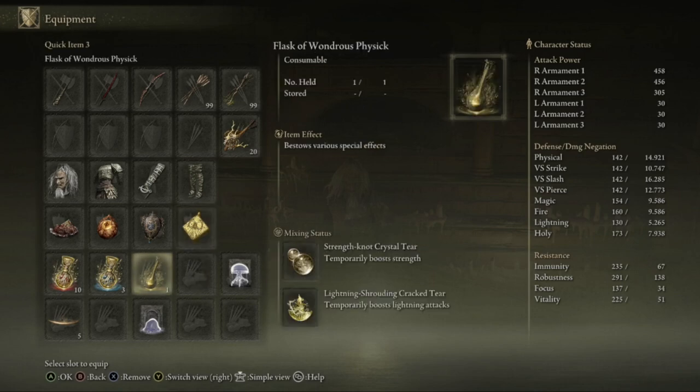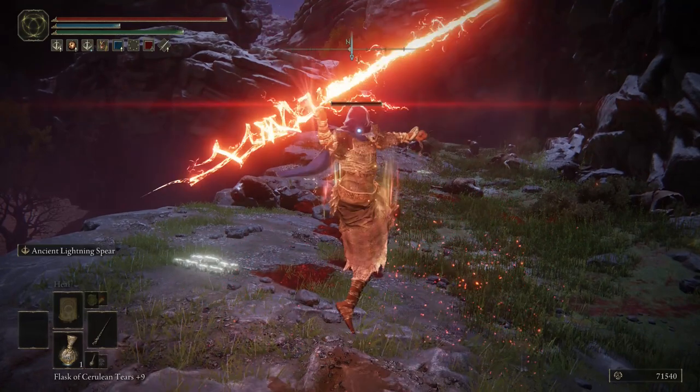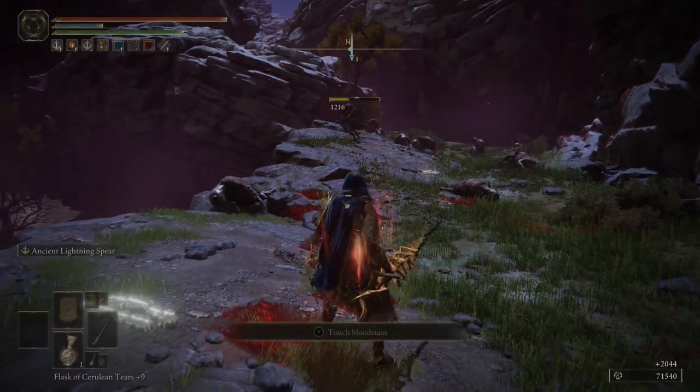And then my flask of wondrous physic — I've actually got the lightning shroud cracked tear in here, and this will temporarily boost lightning attacks. This actually has a great deal of boost to it, which allows you to one-shot these little mole people. So definitely one worth considering.